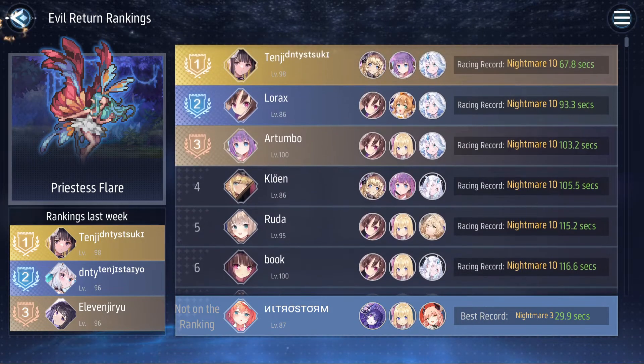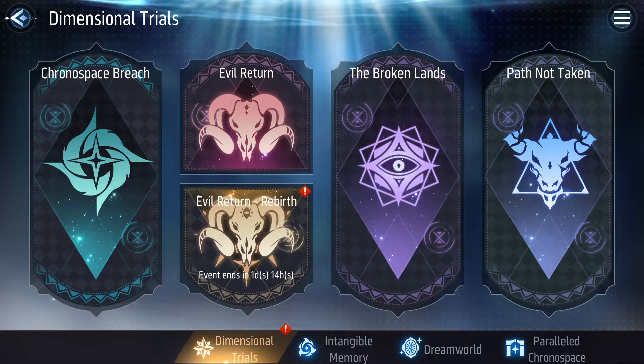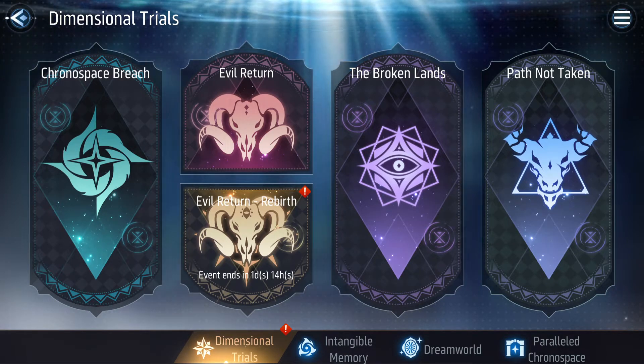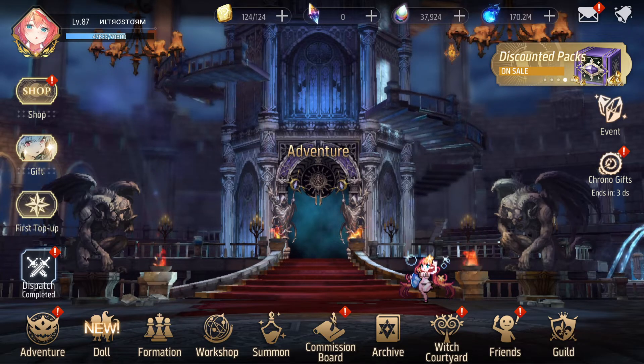Normally speaking, when it comes to speedrunning, you're obviously not going to be using Catherine there. But Catherine is usable — and good — everywhere, regardless of Chronospace Breach, Evil Return, Broken Land, or Path Not Taken. Catherine will help your team, especially if you're running a physical team.